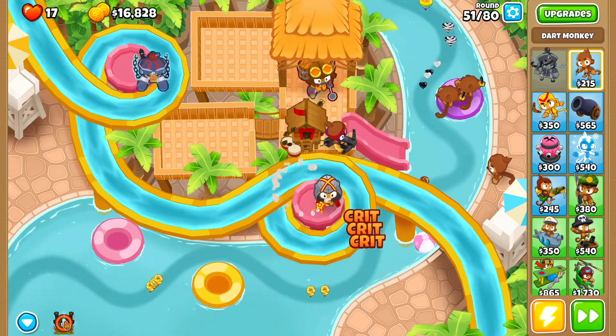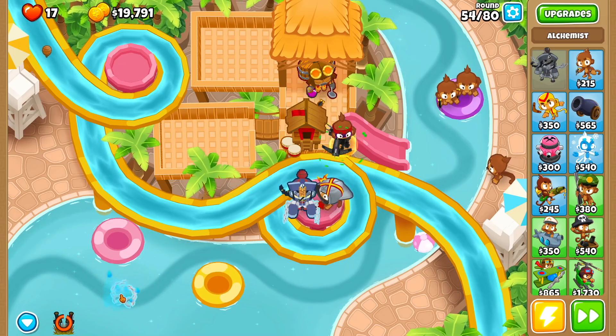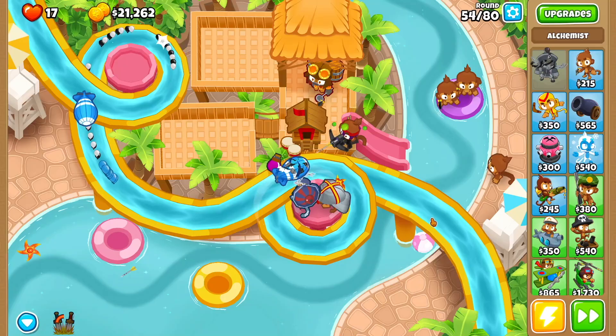On round 51, just use Soda's ability for the stragglers. On round 53 with the last MOAB that pops, just use Soda's ability. Then on round 54 we are going to turn off auto start.